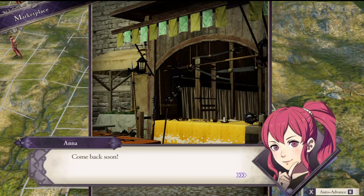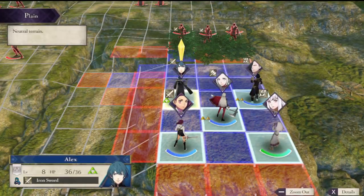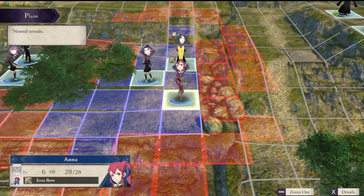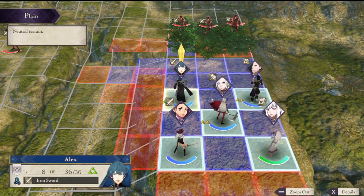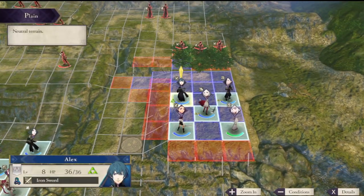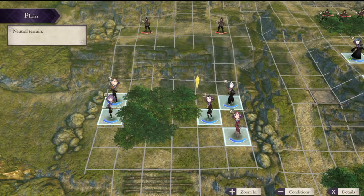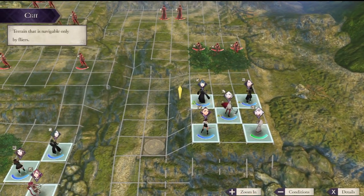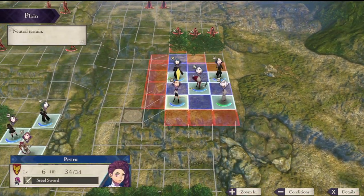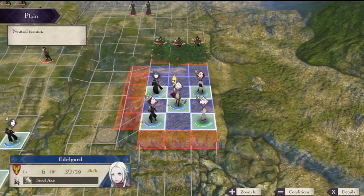We should be good. Come back soon! So with this map tile, something that you want to remember to do is kind of check where you have everybody, because your units are divided here. So we definitely don't want Linhart — or not Linhart, but Hubert — where he is.